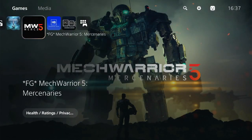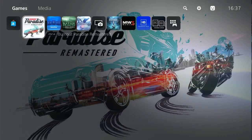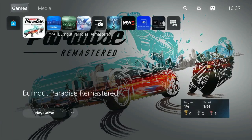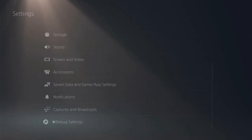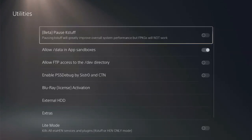Now it's time to run the game and boost the loading speed. For this video tutorial, I've chosen to open Burnout Paradise Remastered. I fire it up and immediately minimize it because it has to be running in the background for this task. Then I go to Settings, Debug Settings, Utilities.